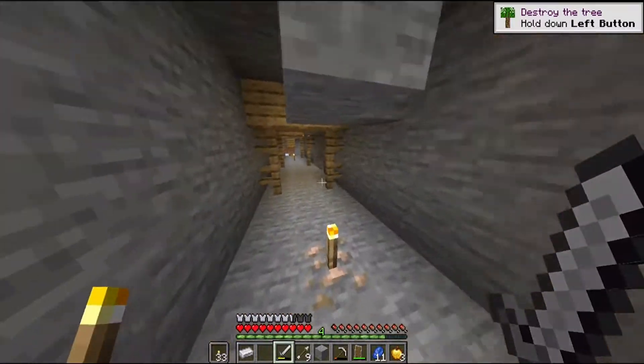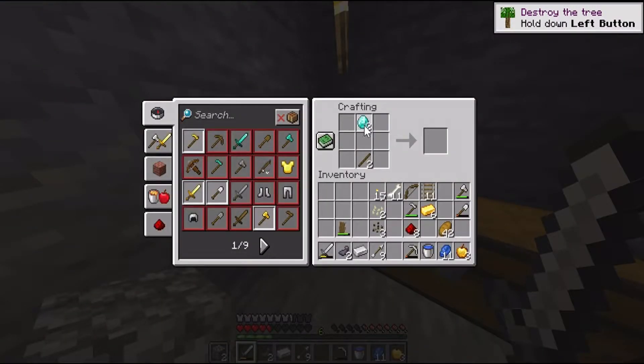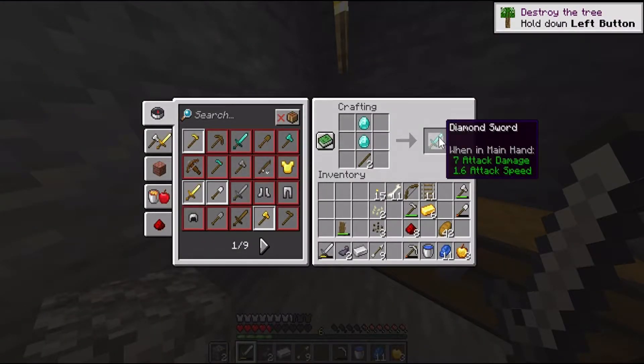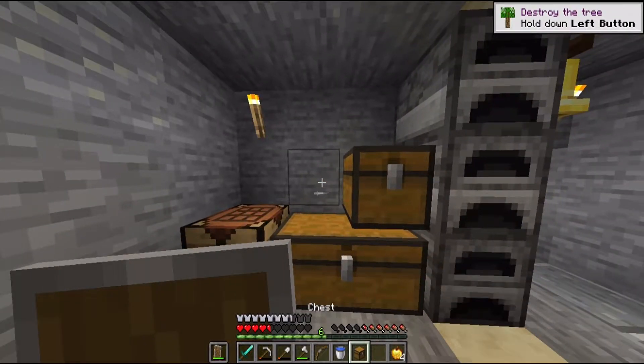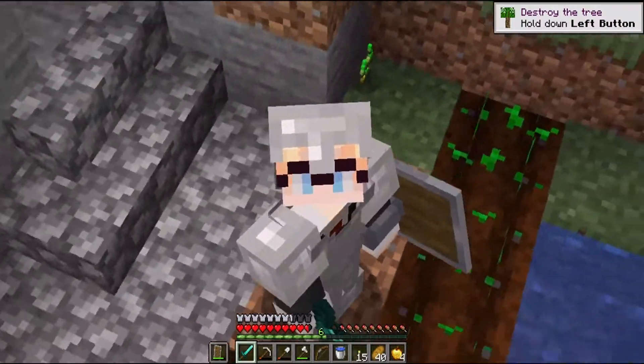Time to get out of here. Wow, that feels good. Here we go boys, time to get a diamond sword. If we're gonna store our stuff we need more chests. Yeah, I feel very strong.